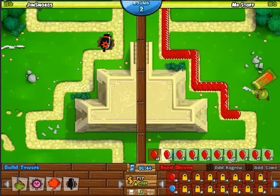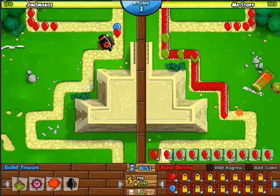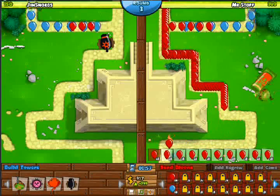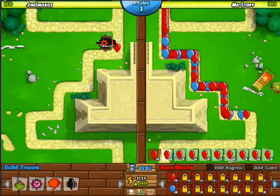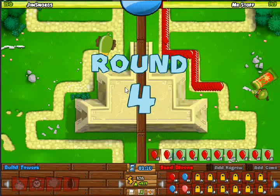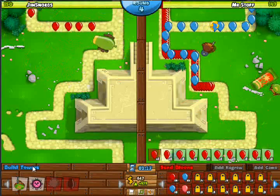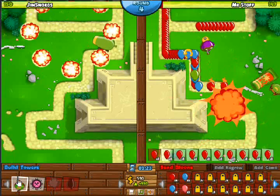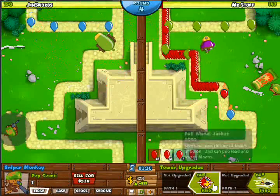As you get into higher levels of balloons, you'll be able to send out bigger balloons and rushes to take down your opponent, and get better economy. Right now my cannon's really doing work. I think I'm gonna get up my cluster bombs now. I'm thinking about sending blues right now, but I really need to make sure I get my Sniper Monkey set up before round 12, because that's my only way of popping Camo Leads.